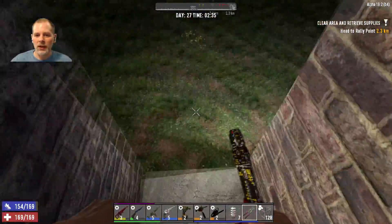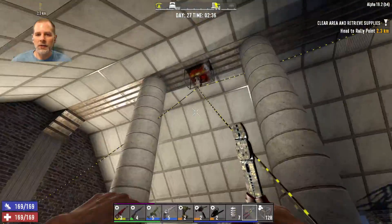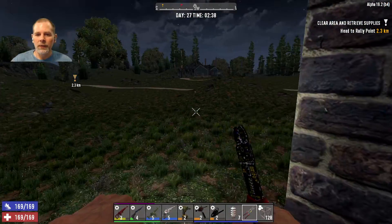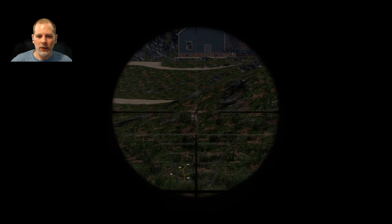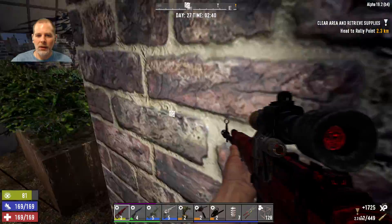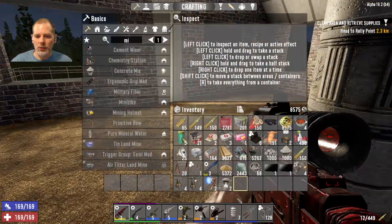I need to figure out what that one hooks to. There we go, we got it hooked up. Let's take care of this zombie — 1700 for that shot, nice. I think that's all the electrical stuff, so let's put it away. Why don't we get our couch put down here too.